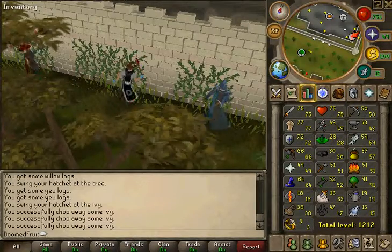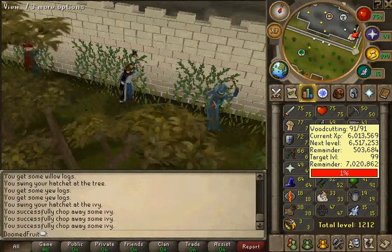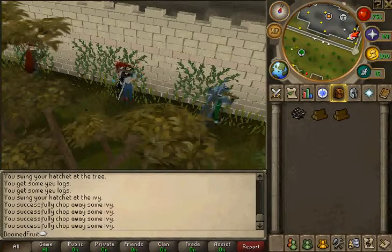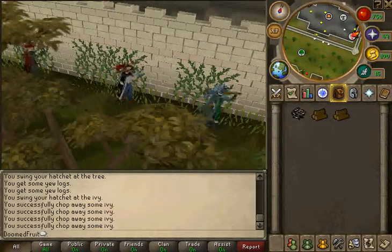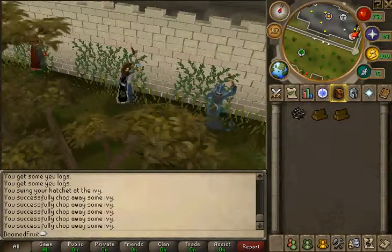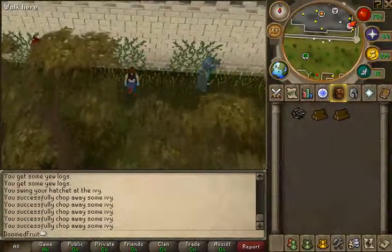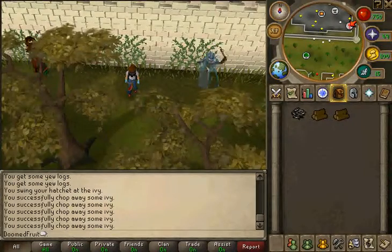So that's pretty much what you do from 68 to 99. I should be getting 99 pretty soon — if I get more viewers on my videos I'll make a party invitation so you can come and I'll tell you the time, day, and where to meet. That's pretty much my guide on 1 to 99 woodcutting. I hope you guys enjoyed. This has been Apples Productions — please comment, rate, and subscribe for more videos. See you guys later, bye!